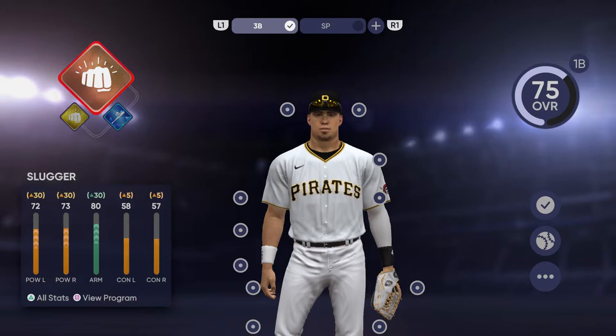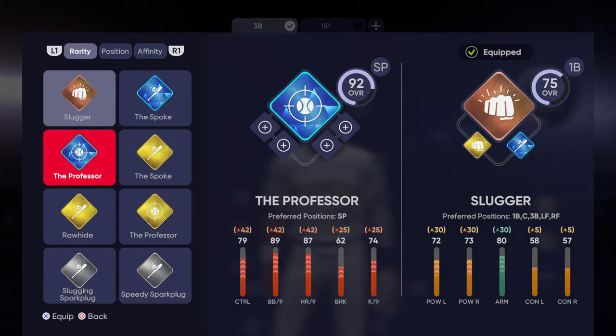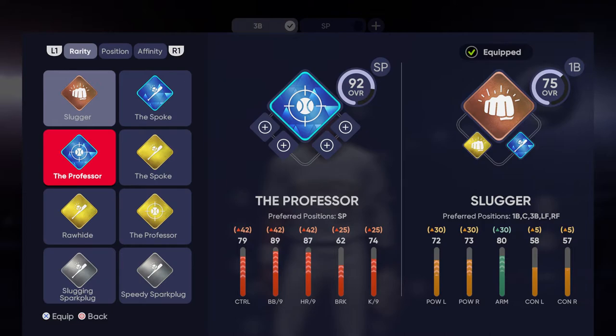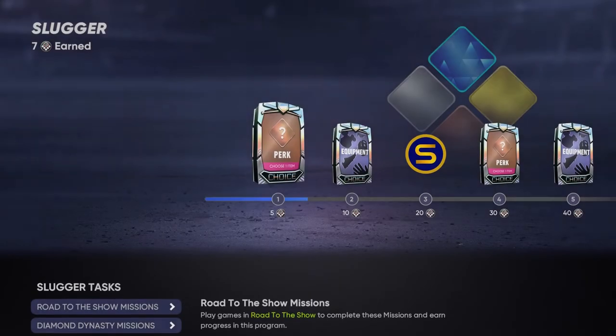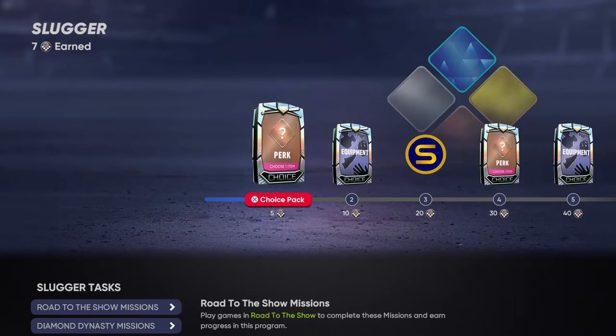The big trait at the top is your archetype, and these are incredibly important. When you hit View Program on them, you can level these archetypes up. As you can see, I have a couple of gold archetypes and a couple of diamond archetypes, and you can see my overall changes depending on which archetype I have selected. You need to level up your archetype from bronze to silver to gold to diamond, and that is part of how you're going to increase your overall within Road to the Show.